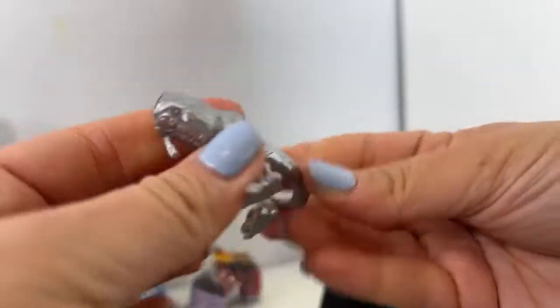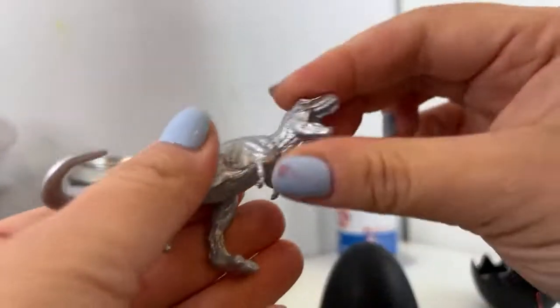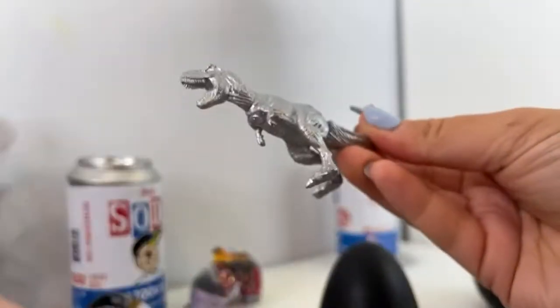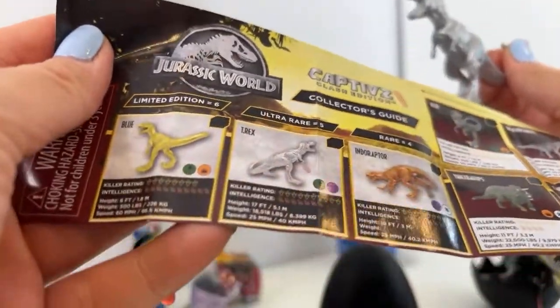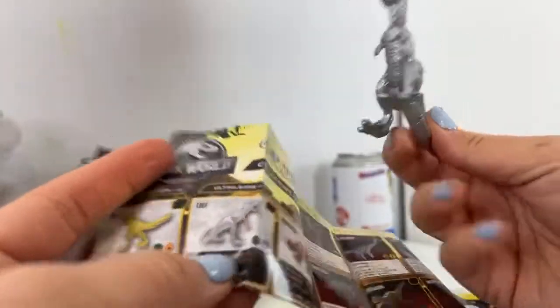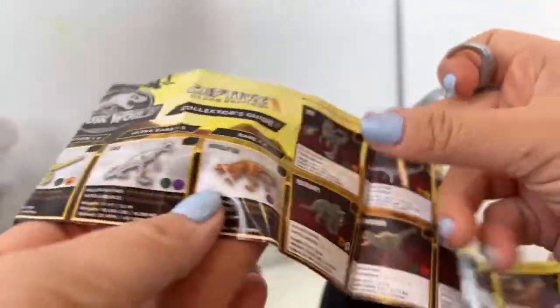These have a unique pop-and-lock design. They're not articulated at the mouth but they have other moving parts. I'm so glad we got the silver one — it's an ultra rare. It has a really high killer rating, so if you have this in a battle you're definitely winning. The other ones you can get are blue, gold, Indoraptor, and bronze.